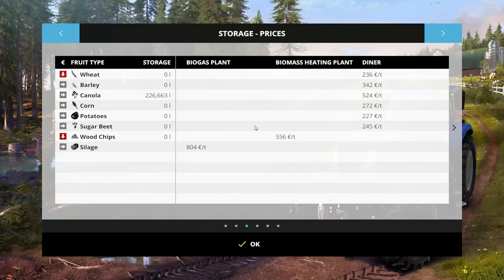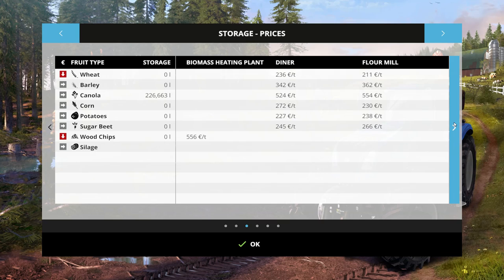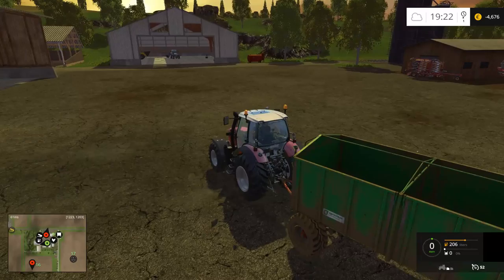Canola: 226 at the diner, 524 at the diner, 554 at the flour mill. We should have wheat right now — that'd be a nice price. Looks like the flour mill or the train station. Does the train station on this map have the lever you pull? Because obviously if the train station has the lever you pull, that's double.